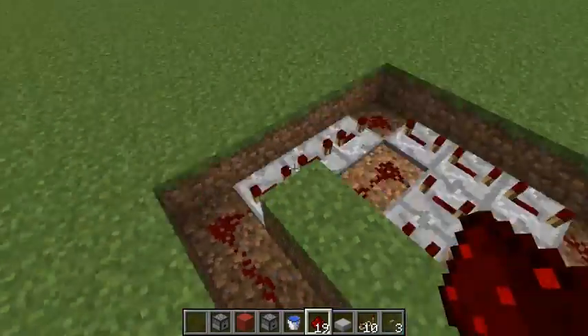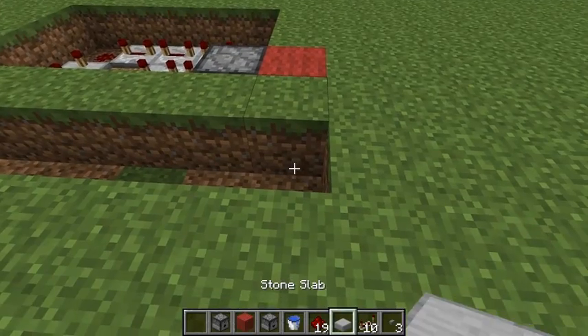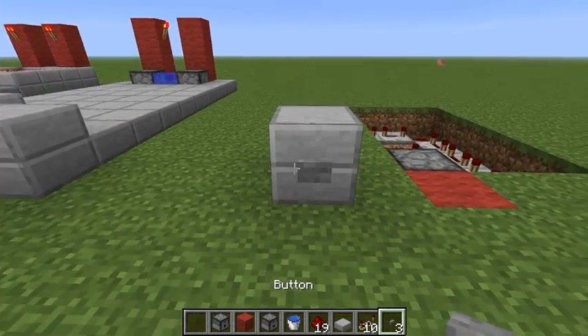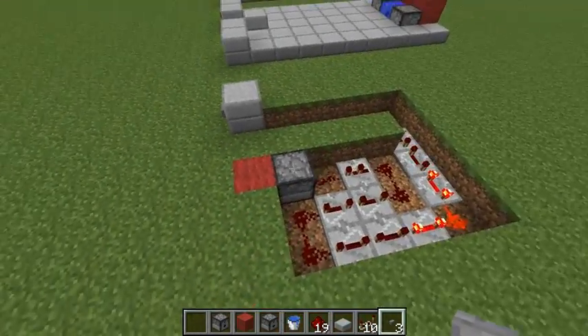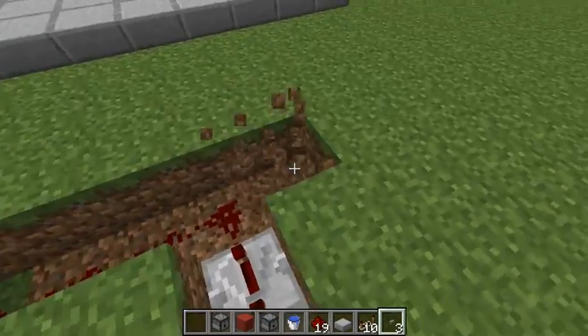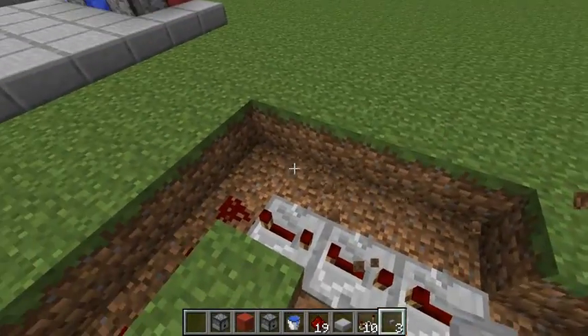Connect it with redstone. After that we will put down here a button that will turn on the timer, and we can see that it is working well and the dropper shoots out the item.